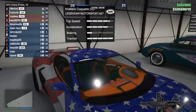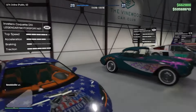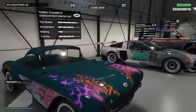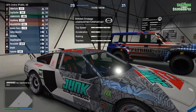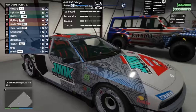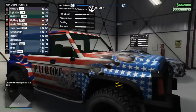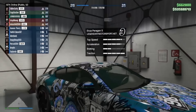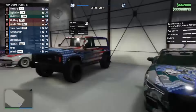We also have the Inverto Coquette D10, the Inverto Coquette D1 with a limited-time flame livery, the Valachan Envisage with a limited-time junk race livery, the Enus Hellion, and the new Enus Paragon S with a limited-time tentacle camo livery. Really cool.